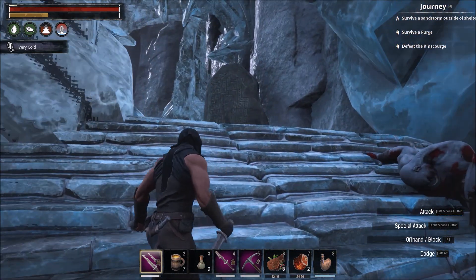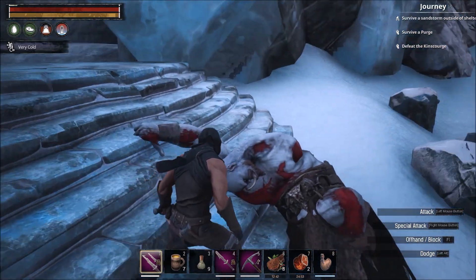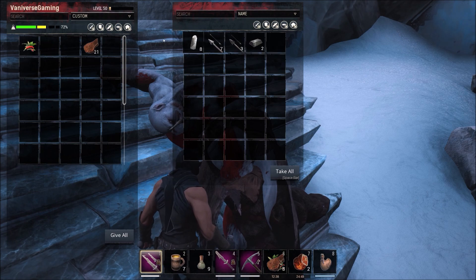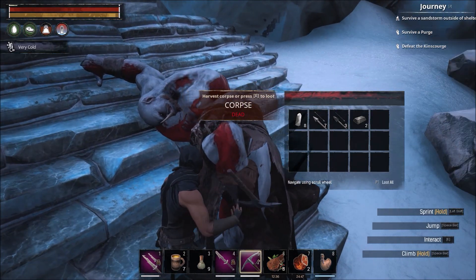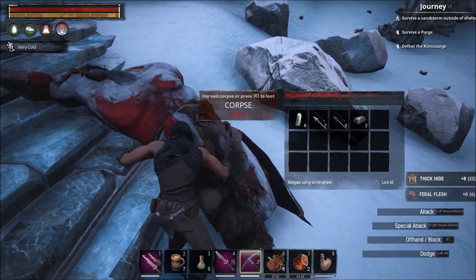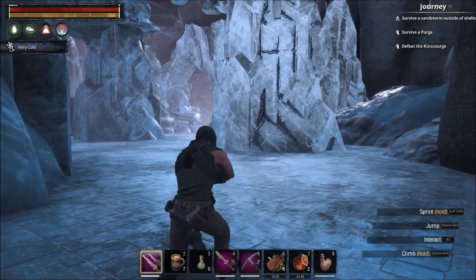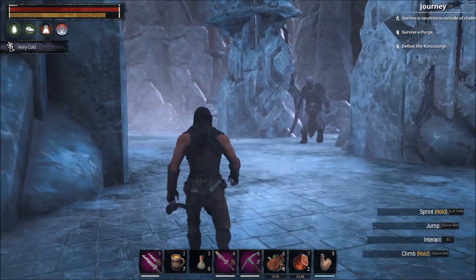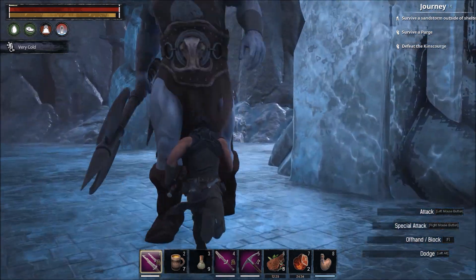I do also have an ancient two-hander with me just in case. You can always loot them - they usually drop steel bars - and then you can hack them up to get some thick hide. Now we'll kill this next guy and you can see I'm still maintaining very cold, which is good.